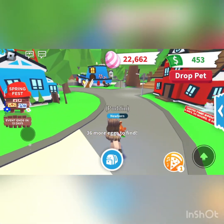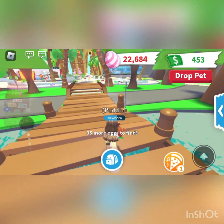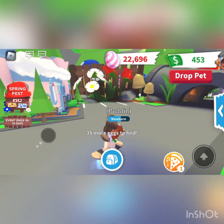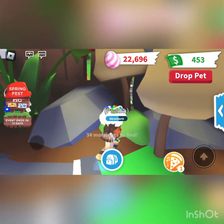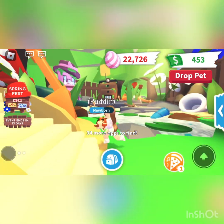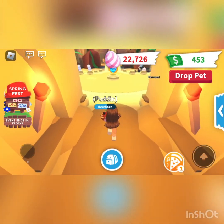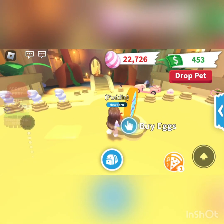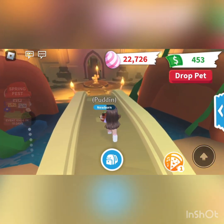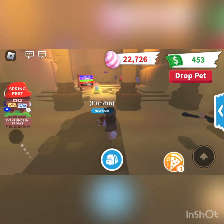So let's grab a few more eggs and check out what's new in the area. I assume the Week 3 stuff is where we saw Claudia digging, so maybe that's where it'll be in the shop. It's going to be on the front or to the right, since we got the left one last week. And it looks like it's going to be on the right, so let's go see what's new.